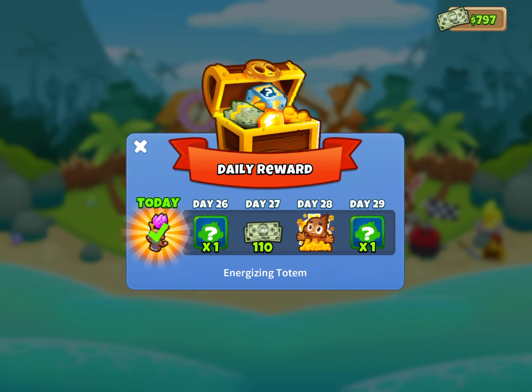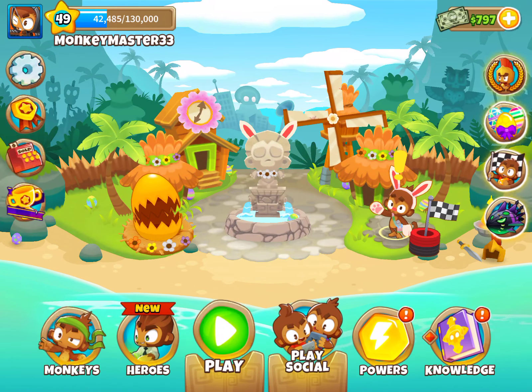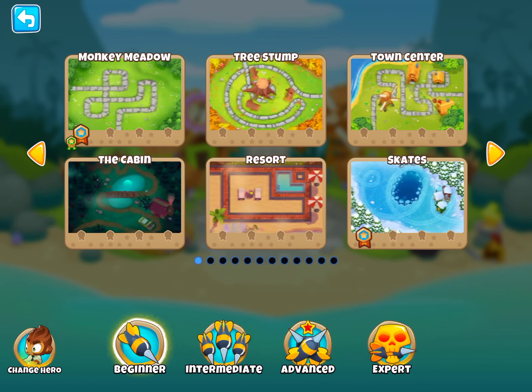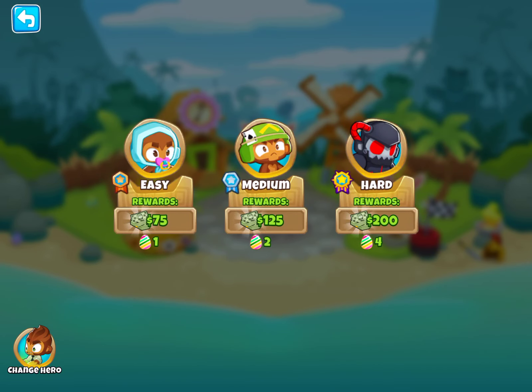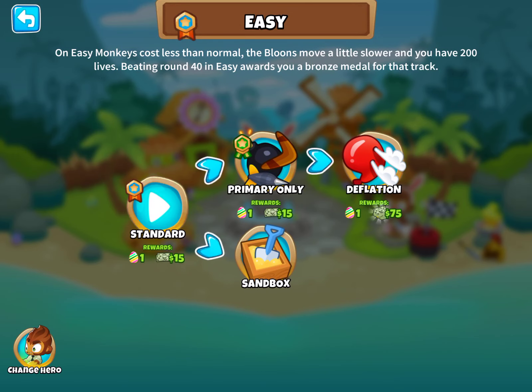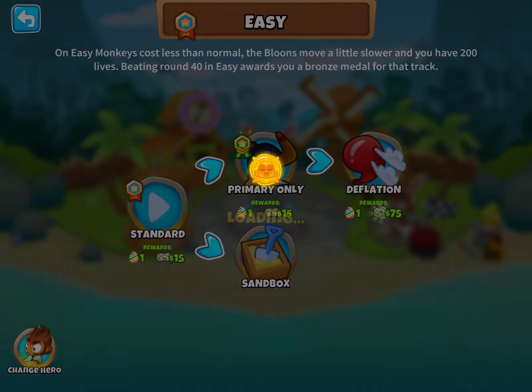Now it's Easter mode. I got Energizing Totem. I'm going to press play, and now I'm going to play Monkey Mid. I'm not really an expert at it. That's why I have Deflation because I beat primary mode. Let's start.